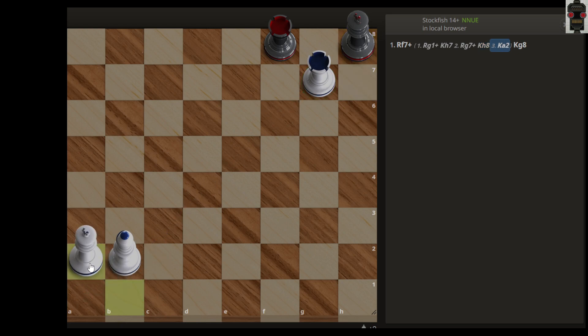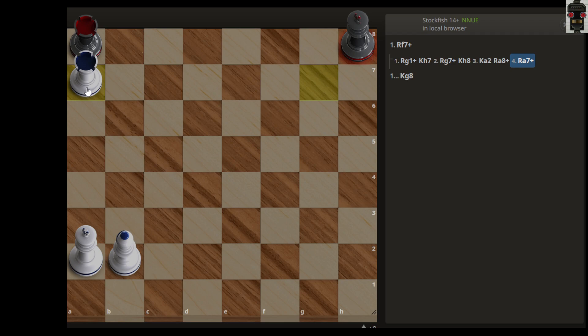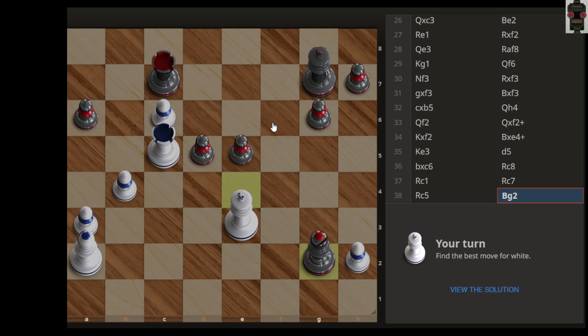The idea is: don't move the rook. Instead, move only the king, so that black has to move his rook to some other place. Then you can give a check, and move your white rook to capture the black rook, because you have a discovered check. This is the idea behind this puzzle.